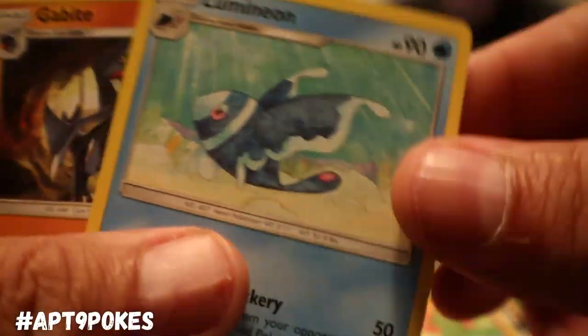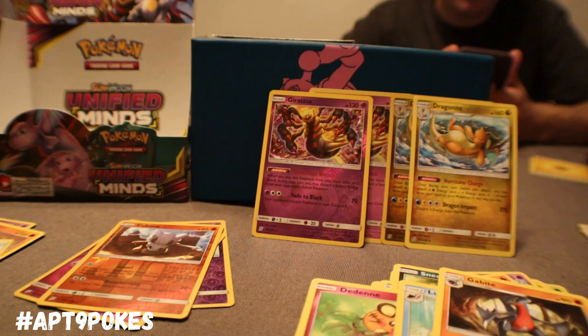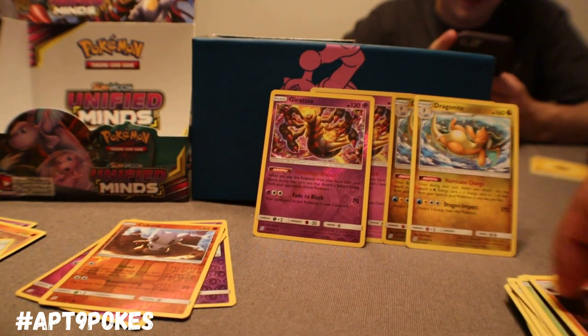And now with all this — I mean, Dedenne, Lumaion, and Gabite. One more pack. It's heating up with two and two — that Giratina too could be pretty strong, it's always good to discard special energy. Unless it's that Recycle Energy, right?